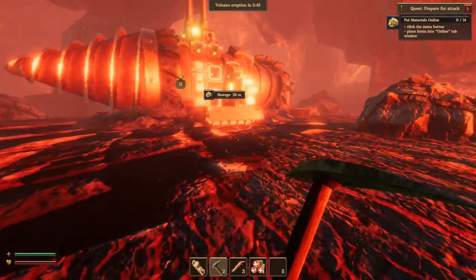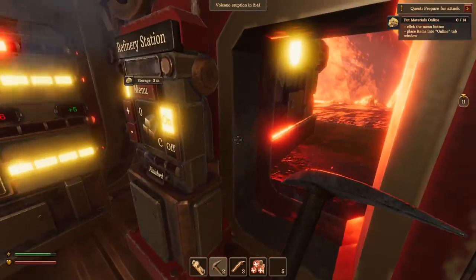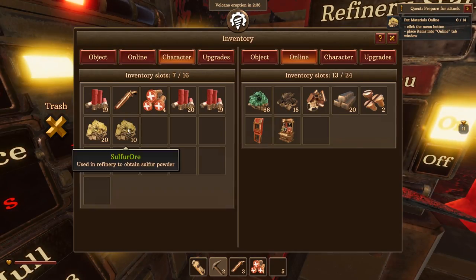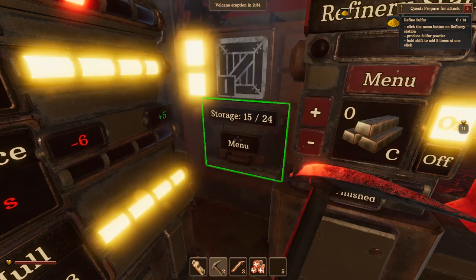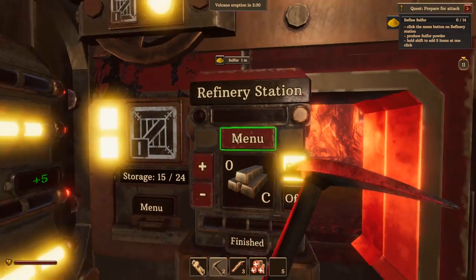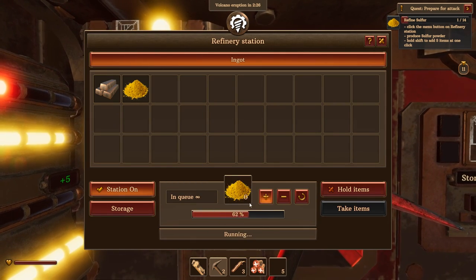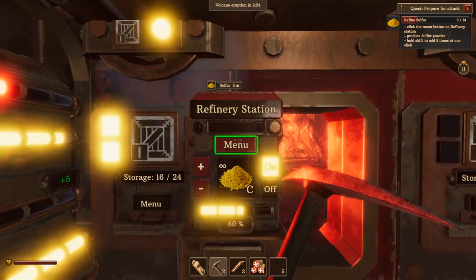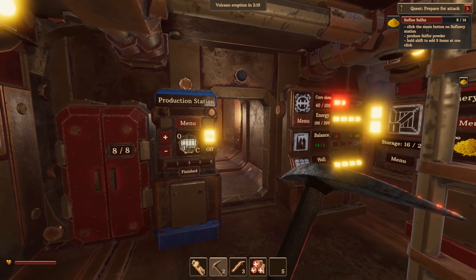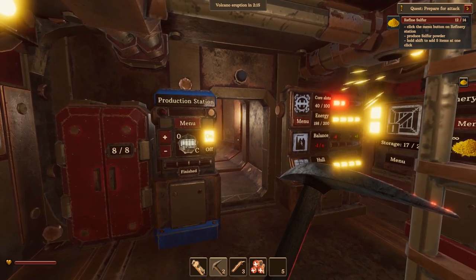I was trying to make bullets for my turret and it wouldn't work because they need sulfur. So I think we should get some bullets going for the turret before we do anything else. Click the menu on the refinery station, produce sulfur powder — I can do that. That'll make all the sulfur powder. Hold shift to add five items at a time — oh, that helps!